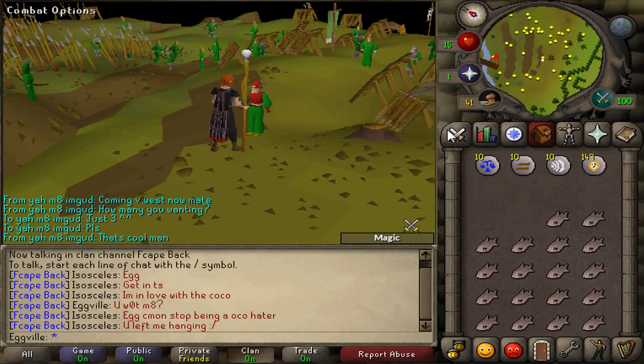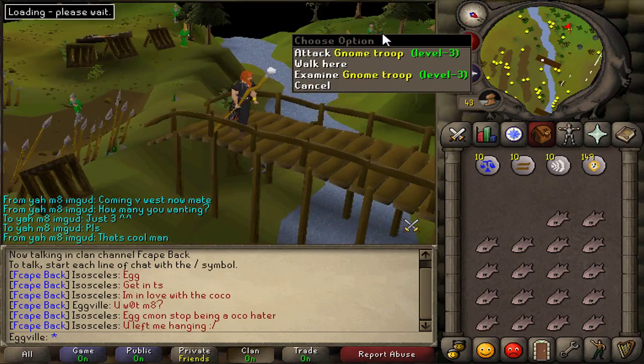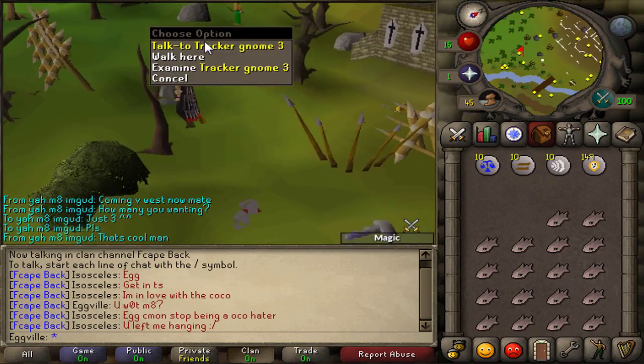Now we have to gather the 3 co-ordinates from the tracker gnomes who are scattered around the battlefield, so head north over the bridge and talk to Tracker Gnome 3 to begin with.